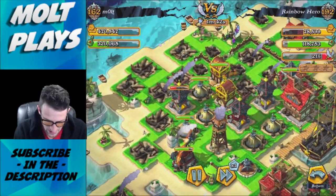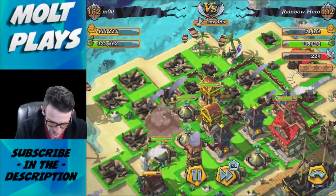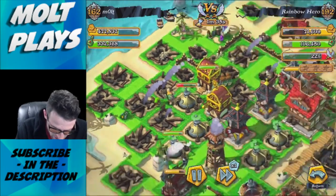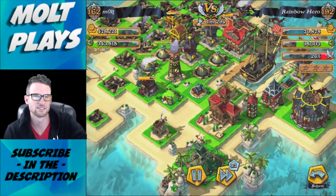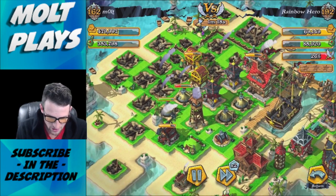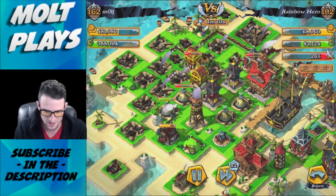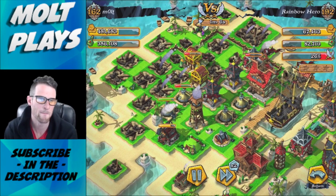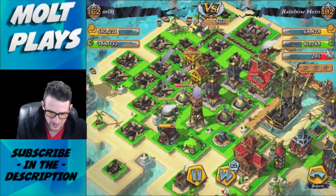Our brutes are attacking the gold storage. We have a minute and a half left with a couple gunners over here assisting. Let's fast forward - you can see now they're all down besides the brutes, and the brutes are just going to town. I'm not sure why they aren't running over to the mortar - it must be a range thing.